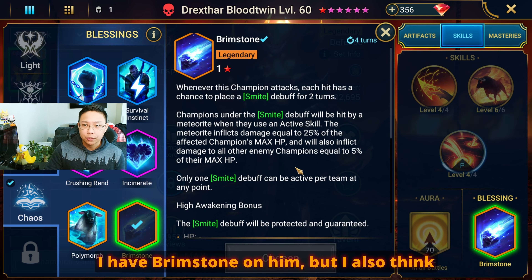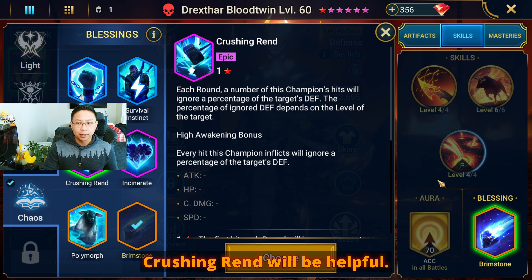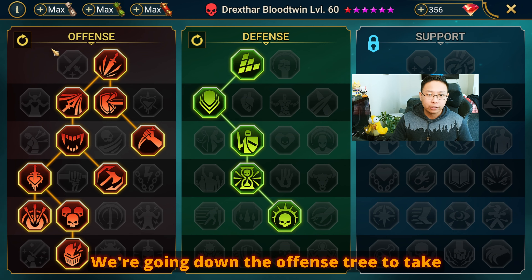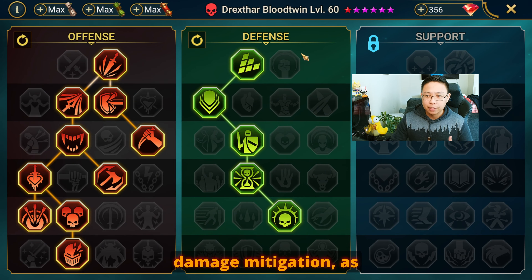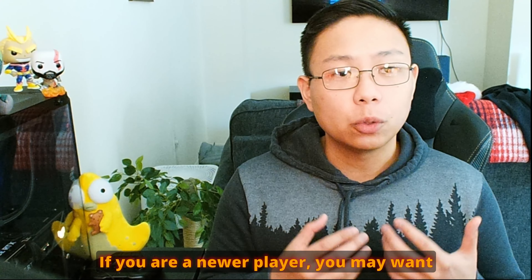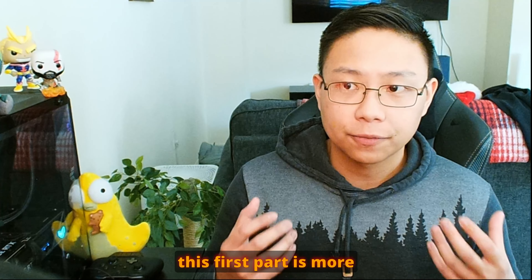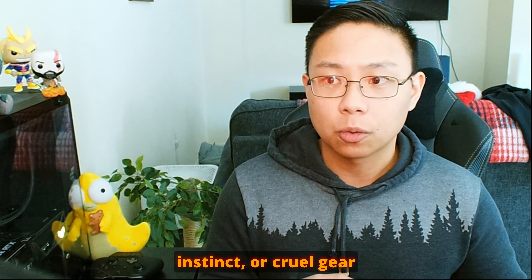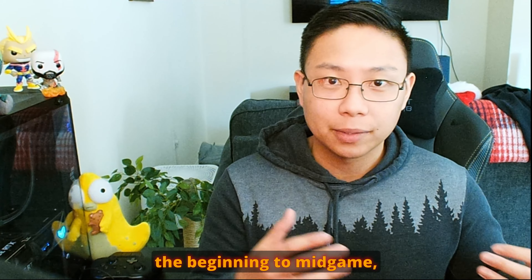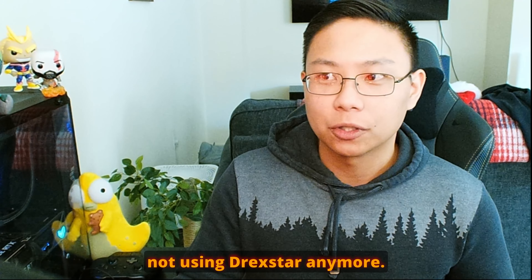I have Brimstone on him, but I also think especially if you're going to use him in arena, Incineration and Crushing Rend will be helpful. These are the nuke build masteries — we're going down the offense tree to take Helm Smasher to get that extra ignore damage, as well as the defense tree to take some damage mitigation and counter attack. If you are a newer player, you may want to skip to the later half of this video, because this first part is more for entertainment purposes. I don't think you're going to have a lot of Lethal, Savage, Instinct, or Cruel gear early on, and if you're watching this you're probably in the beginning to mid game, because if you're in the later or end game, you're probably not using Drekstar anymore.